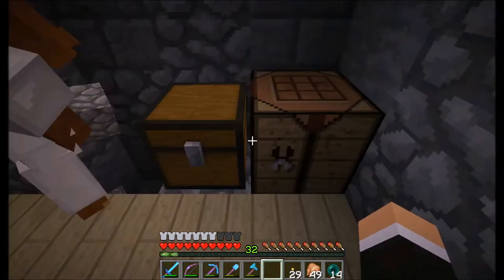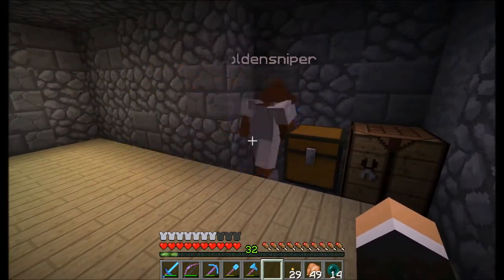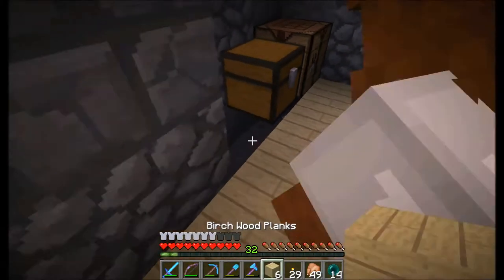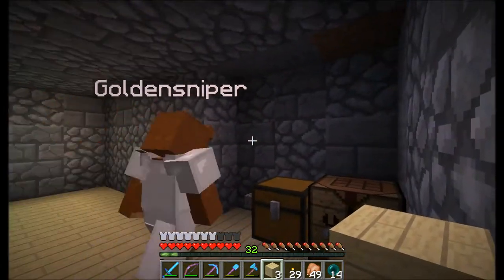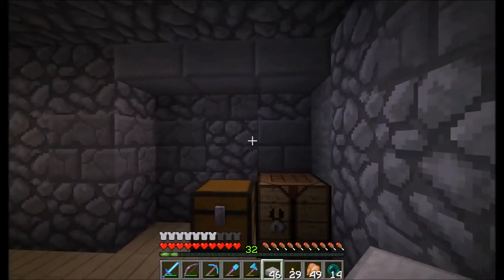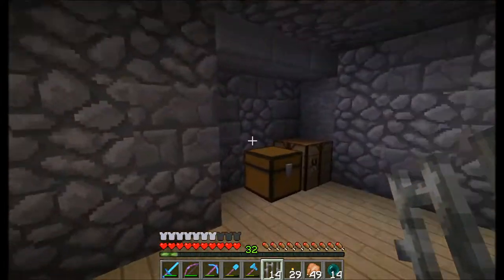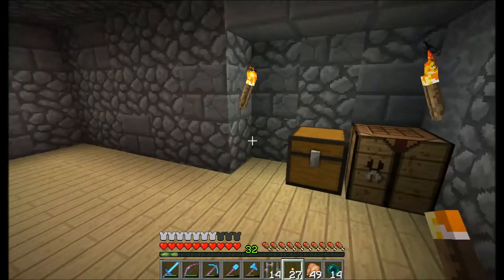We'll have a little water thing next to it. That needs to be wood — do you have more wood of this color? Yeah I do. Do you have iron in your base? Yeah — do you want the iron bars? Oh yeah, for the cauldron. All right, that's looking good.